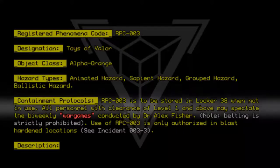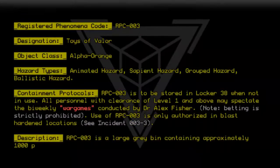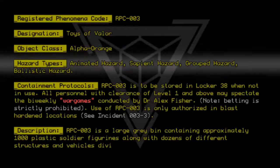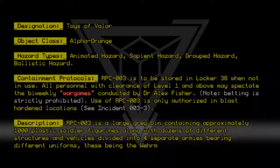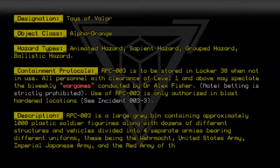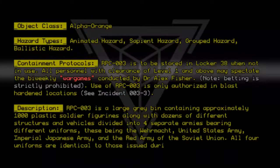Description: RPC-003 is a large gray bin containing approximately 1,000 plastic soldier figurines, along with dozens of different structures and vehicles, divided into four separate armies bearing different uniforms — these being Wehrmacht, United States Army, Imperial Japanese Army, and the Red Army of the Soviet Union. All four uniforms are identical to those issued during World War II.